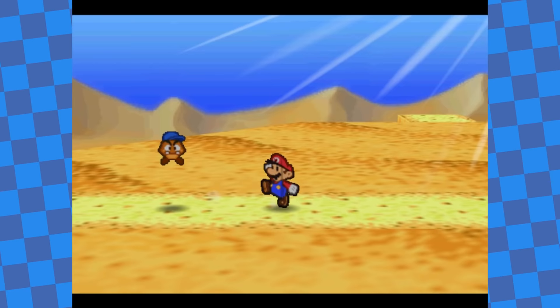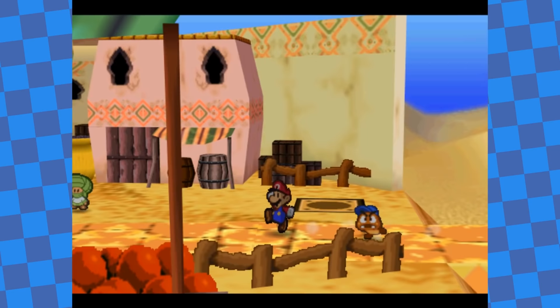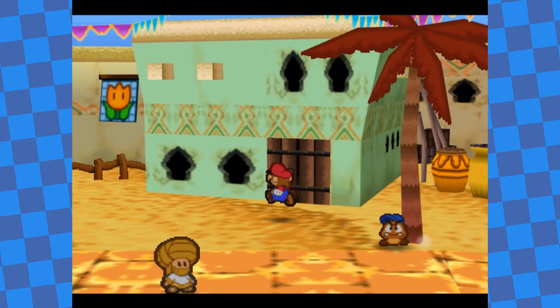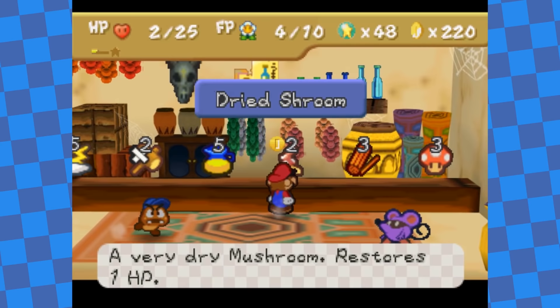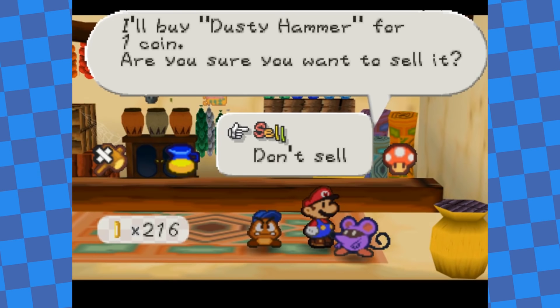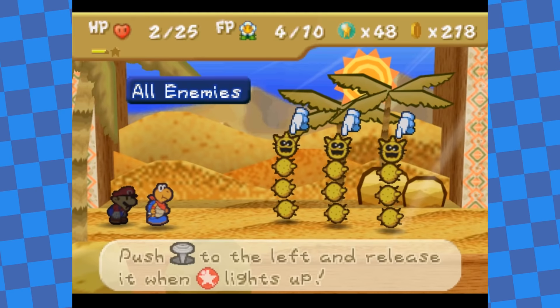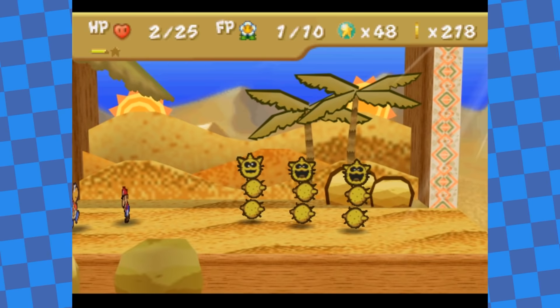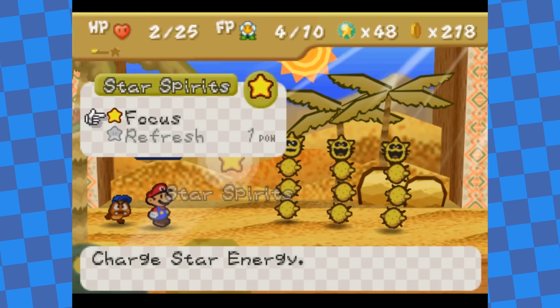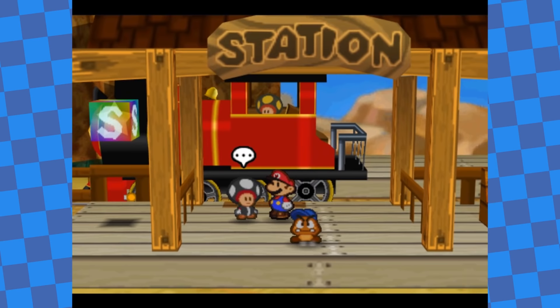Once I got to Dry Dry Outpost at the east end of the desert, there was a point where I had no choice but to use money. To get to Maustafa, I had to buy specific items from the shop in a specific order — a Dry Shroom and a Dusty Hammer — costing 2 coins each for a total of 4 coins spent. I was now able to head for the ruins, but the problem was I only had 2 HP left. The Pokies here deal 2 damage per attack, so even with Damage Dodge equipped, missing a guard even once meant an instant KO. My plan to stall and spam Refresh wasn't working out, so I had no choice but to leave the desert entirely and head all the way back to Toad Town.